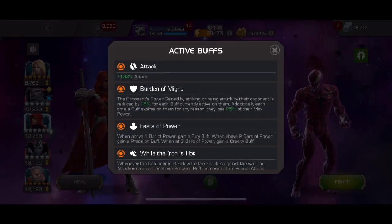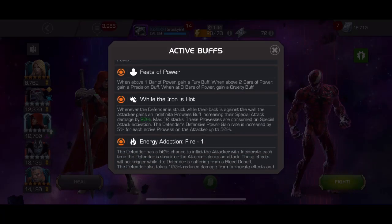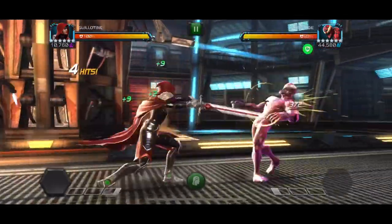Welcome back to the grind for some buffed Guillotine gameplay with a couple bosses from the Cavalier Event Quest. This boss has a mechanic where if you don't have a bleed active, then each hit has a chance to put an incinerate on you.